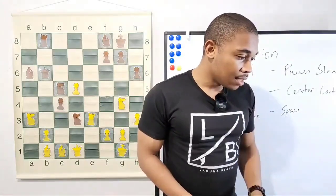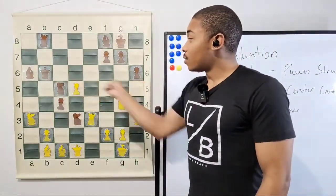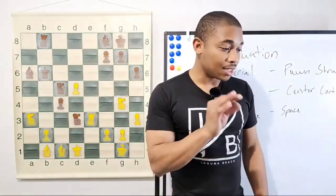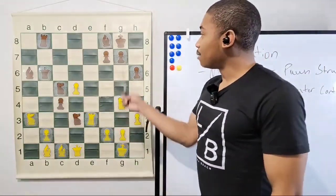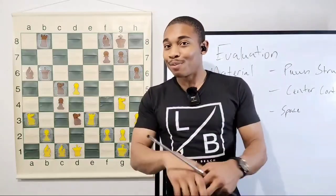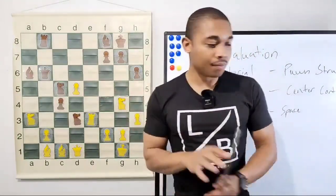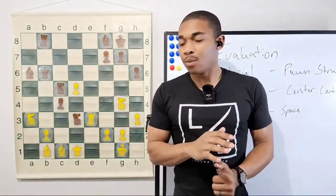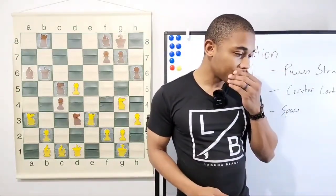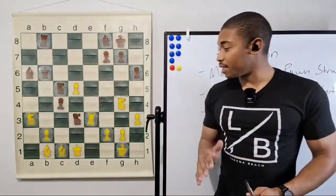After g6, we can't just do knight f6 because the queen is keeping watch on the sixth rank. You also don't have enough pieces built up to make an attack yet. Let me give you a hint — we did a rook lift for a reason. How can we just move all the pieces to the kingside slowly? There are no sacrifices in this position yet, but we still have to play like a grandmaster.